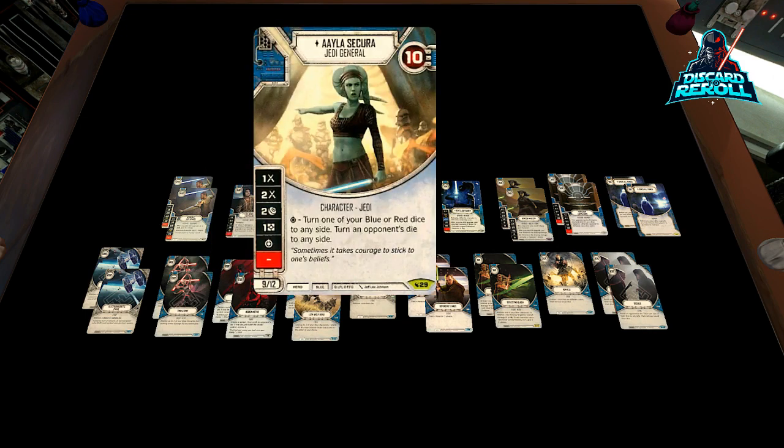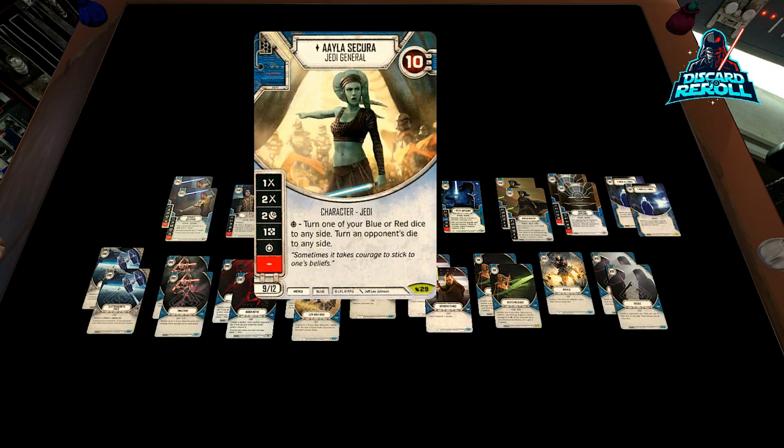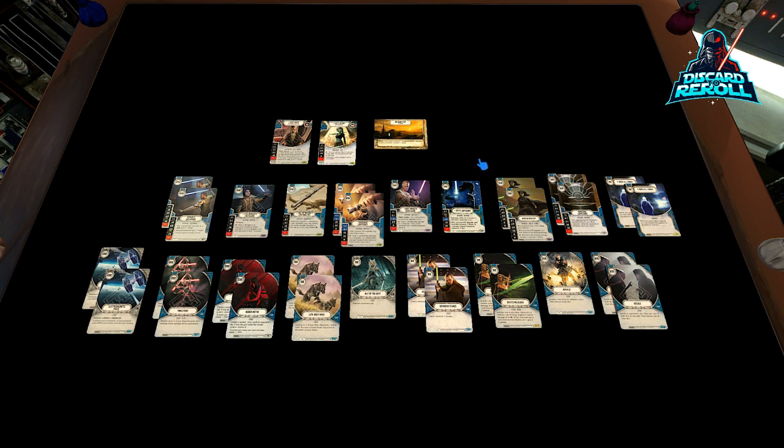Then we have Aayla Secura. She is 10 health, and we're going to be playing her at 13. She was a Rata — she is a 10/13, that is her die cost. Again, 50% damage sides. We do have the indirect side, not too much of a big deal when we can just push out damage. She has a special that says: turn one of your blue or red dice to any side, then turn an opponent's die to any side. So it's really good because it's aggressive and defensive — a focus for you and a negative focus against them. We're going to be using her to really just dish out some heavy damage aggro with these two characters. 50% damage sides, melee to pair, and the disruptive focusing that Aayla provides.